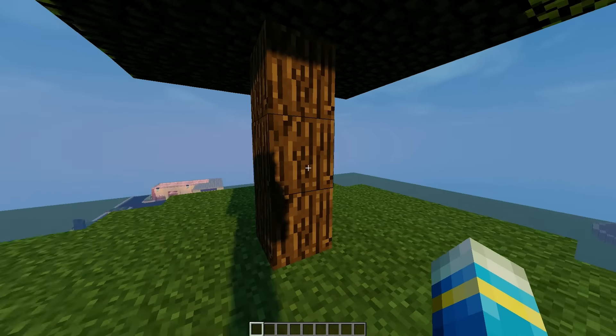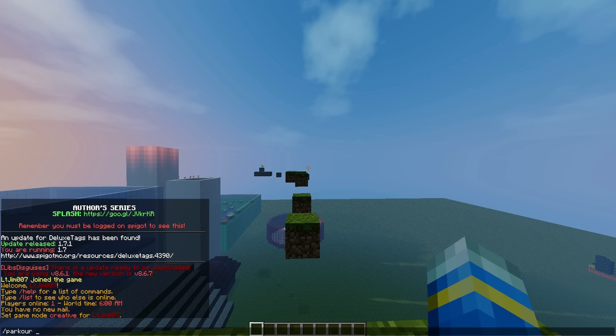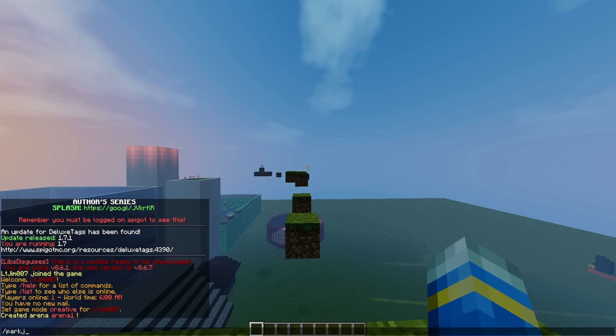So let's go ahead and create a brand new arena by doing /parkour create and then calling it something — we're going to call it arena one. Once you've done that, we need to set a few points.